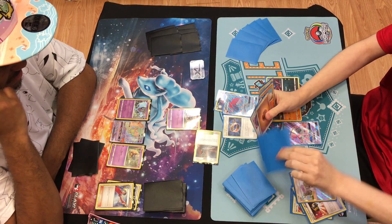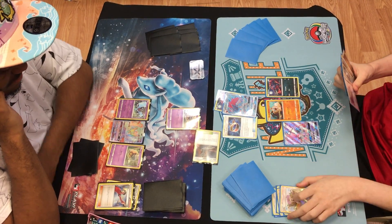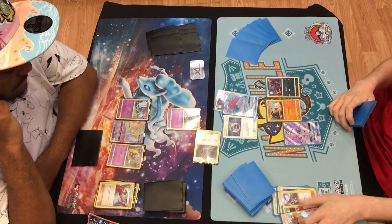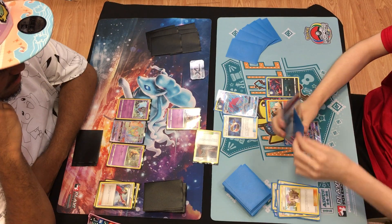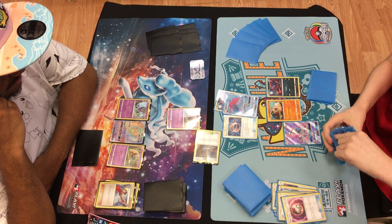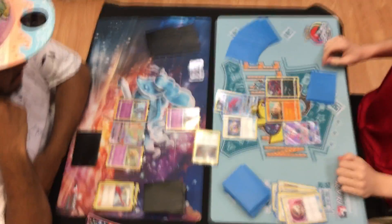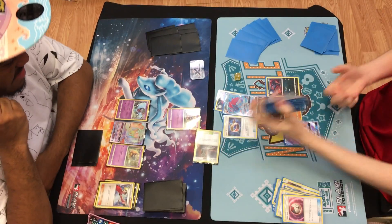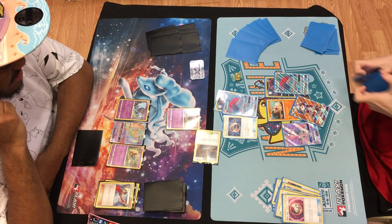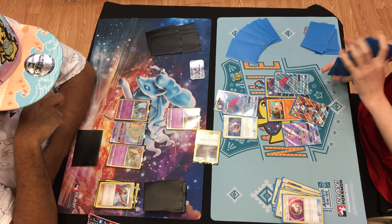It looks like the Nooch is going to touch Choice Band and play Lillie here for six. Looks like we've got a Timer Ball in hand. Let's see what he decides to do here — Trade, raise away Lillie. Looks like he's going to play the Timer Ball. Let's see if he can get the double heads. Got the one — double heads! Probably going to grab a Lycanroc, Zoroark here. And uses Bloodthirsty Eyes to see what he decides to bring up.